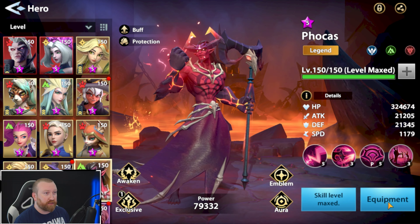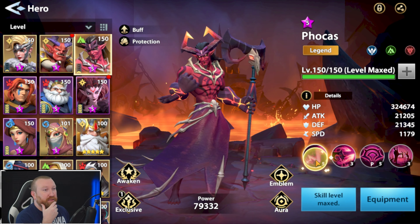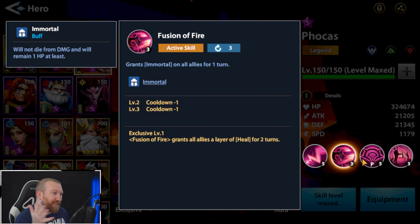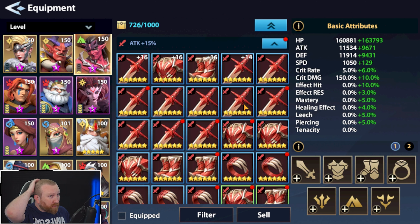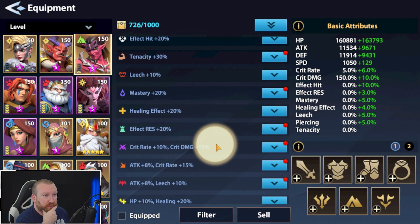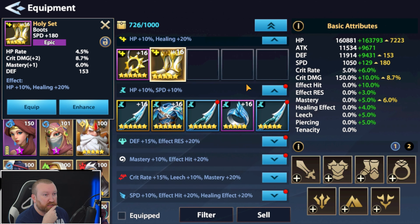We've been running speed on a good majority of our heroes, so we're kind of short on gear right now. We could go for some sort of effect hit — actually it's at 100 so it's not needed. I don't want him too fast though. Maybe we just go for something like survivability. Our HP gear is pretty rough. We have some HP/speed options — not horrible.